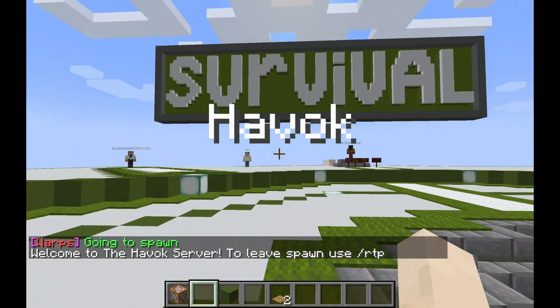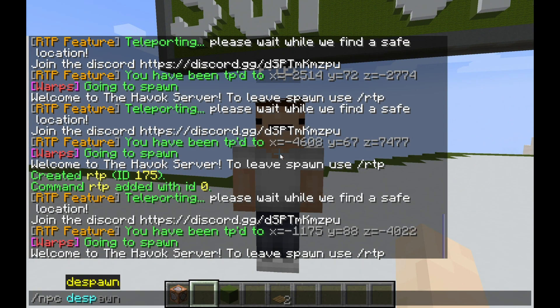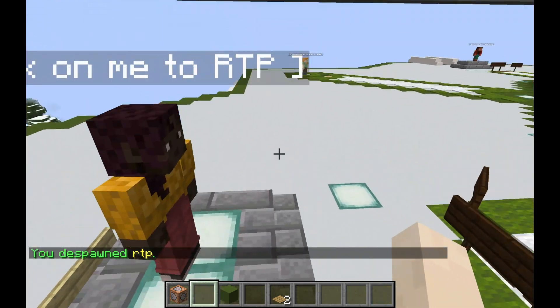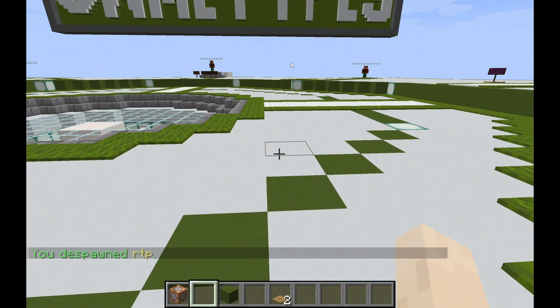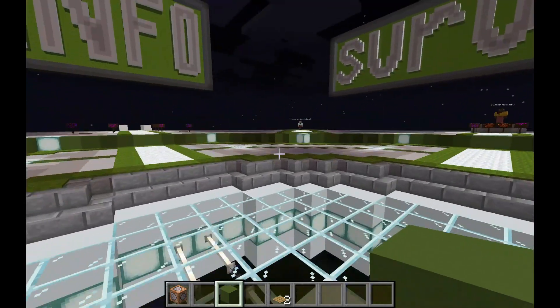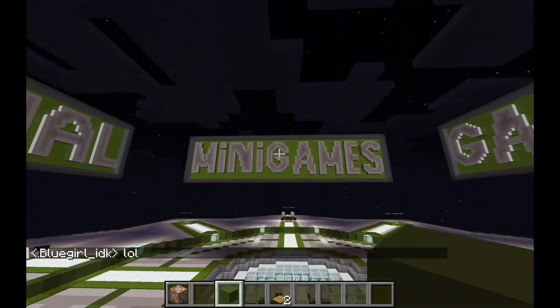I'm just going to despawn the NPC. The next part I'm going to show you is how to put RTP inside of DeluxeMenus. It's going to be fairly simple. Now I'm going to show you guys how to set up DeluxeMenus, so I'm going to cut straight into that.